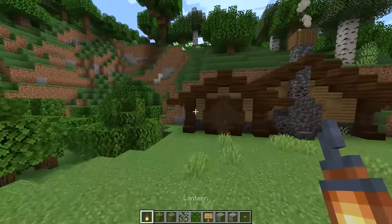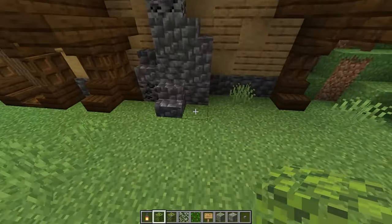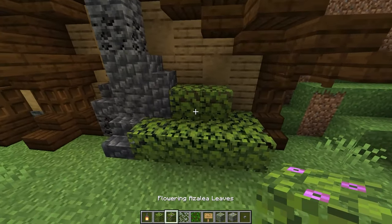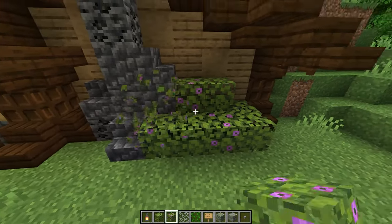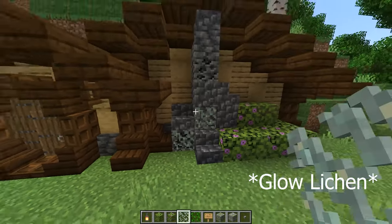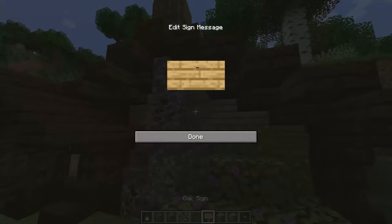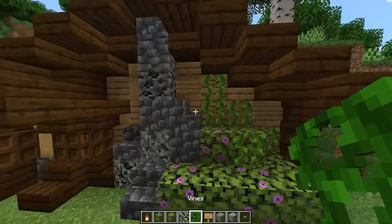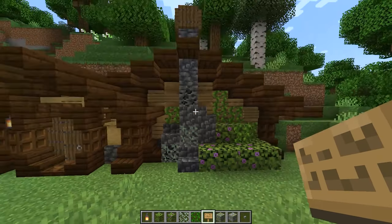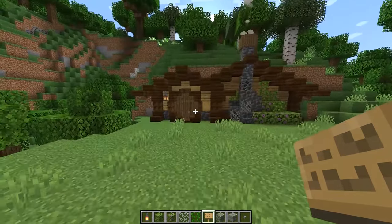Next we're going to add some decorations to our house. Let's start with a lantern next to the door, and then next to our chimney we'll make a big bush using azalea leaves and flowering azalea leaves — try to make this look natural, you don't have to copy my exact pattern. Next I'm going to place some glow berries on the chimney and some vines on the wall. You can use oak signs to add some detail to the wall and stop those vines from spreading. I'll add another glow lichen right here.